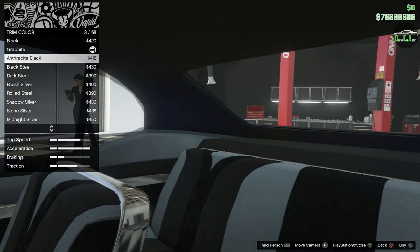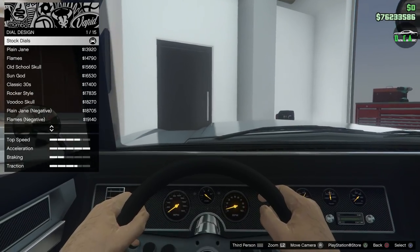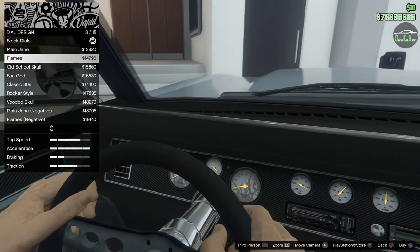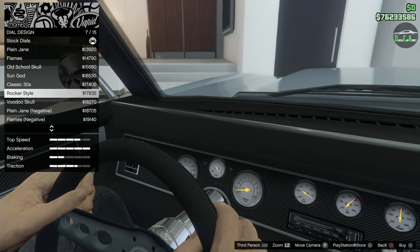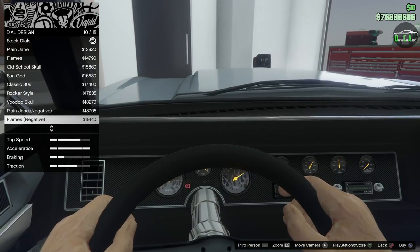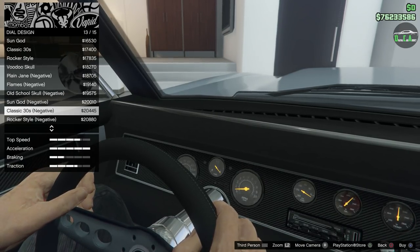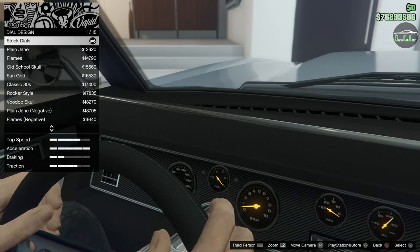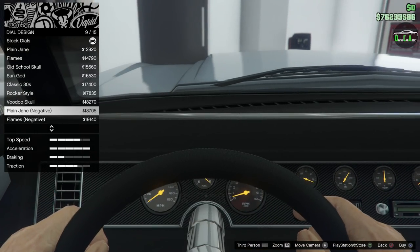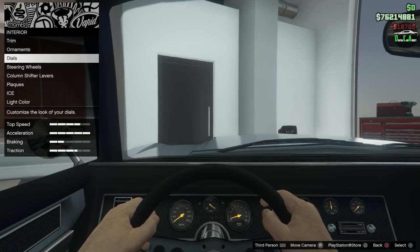Continuing, we have ornaments — bobblehead options if you like those. For dials, you have all the different crazy options: plain jane gives a nice upgraded look to the gauges, then you've got flames, skull, all the crazy Benny's modifications. There's a rocker style, classic 30s — that is so cool. We're going to do the plain jane negative — it looks a lot better.